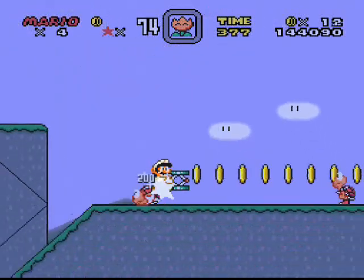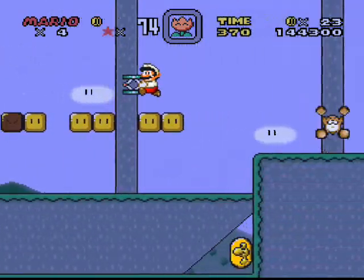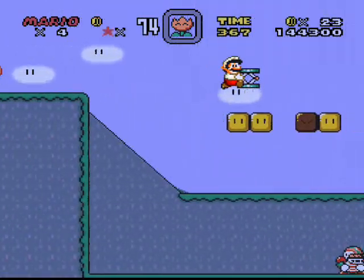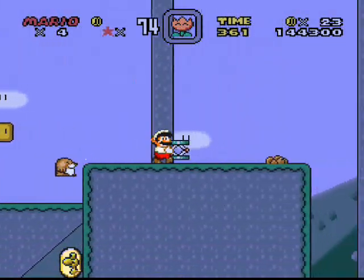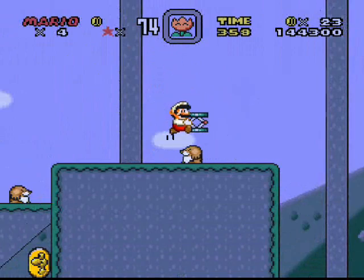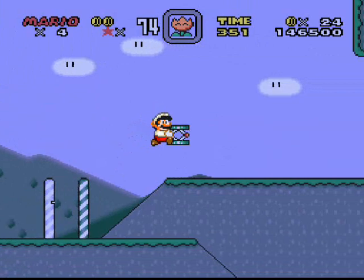Why did I go up and get that dragon coin again? They are not important to completing the game. I forgot to hold the jump button — if you want to run across gaps like this you have to hold the jump button and then you'll be able to run across. It isn't like a normal Mario game in that regard.